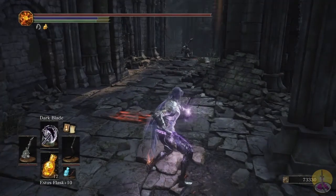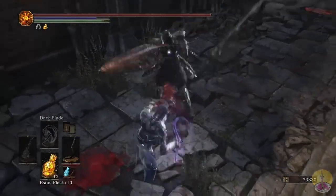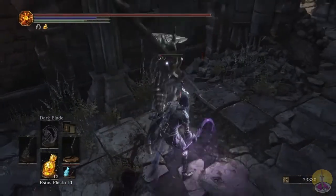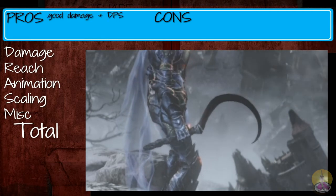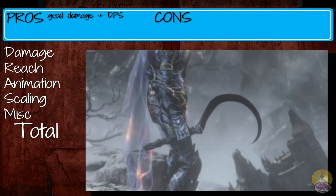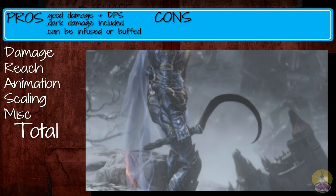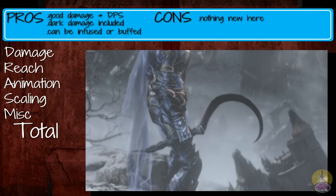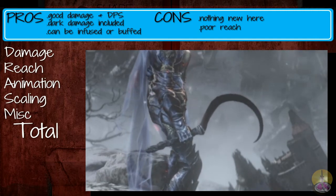That all said, it's a pretty decent dagger — definitely helps it perform above some other daggers out there. Though I don't really say it does anything dramatically different from other daggers. You just buff the Dark Blade and that's pretty much all it has going for it, but you could probably do that with other weapons you infuse. The difference is this one comes built-in with dark damage. Pros: it's a good weapon with DPS, and it can be buffed and infused — plus it has that built-in dark damage. Cons: the animations are completely boring, nothing new at all — that's a colossal failure. And it has poor reach since it is a dagger, so it doesn't fare very well against large opponents.